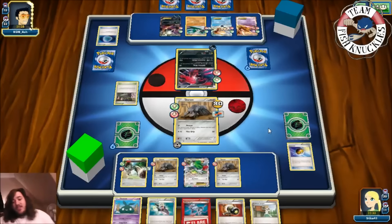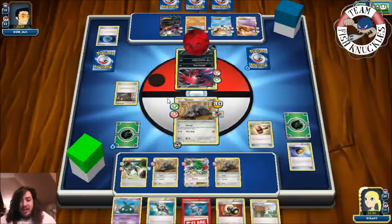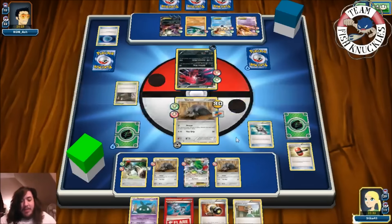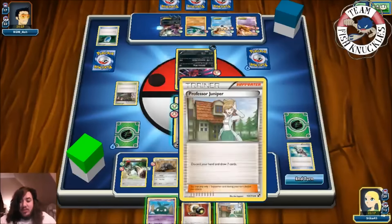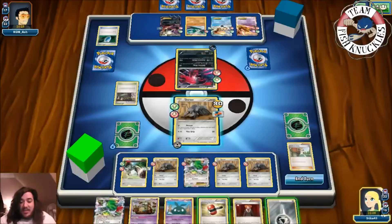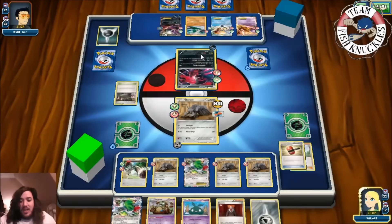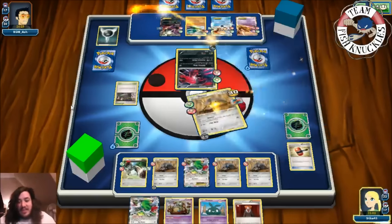In our turn, can we knock out our opponent or win the game next turn by Durant Devour? Dark Engine going to Dark Ride. We get a Crushing Hammer - tails. Trick Shovel - discard top card of opponent's deck, they'll go down to 17. Put a Head Ringer on this guy and we are going to Juniper - discard hand, draw seven new cards. We whiffed it but we'll put down a Durant and play Crushing Hammer - heads, discard a Dark Energy.